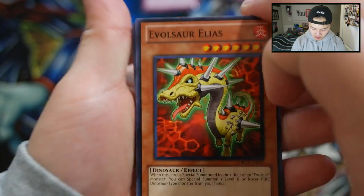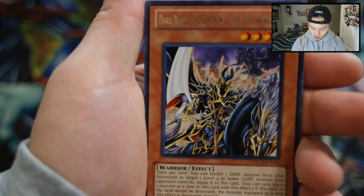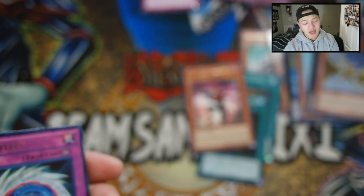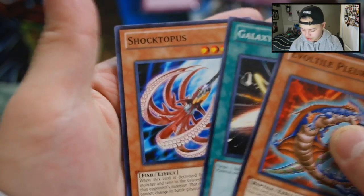Let's go to our last pack of Order of Chaos and see what we're able to pull. We got Evil Sword Elias, the Huge Revolution is Over, Insecter Centipede, Variable Form, Dark Blade of the Catholic Evil World, and Xyz Reflect — really awesome. So that's it for the Ultra Rare, which is really, really nice. As long as I'm pulling foil, guys, I am super happy and just super grateful. Iwitao, Pluro, Galaxy Storm, and Shocktopus.